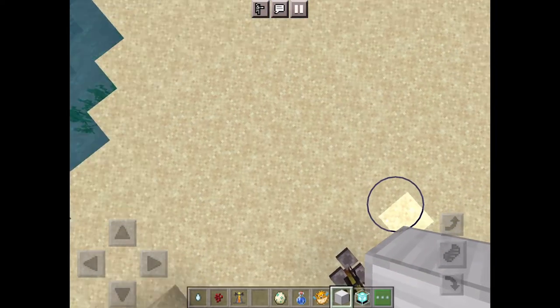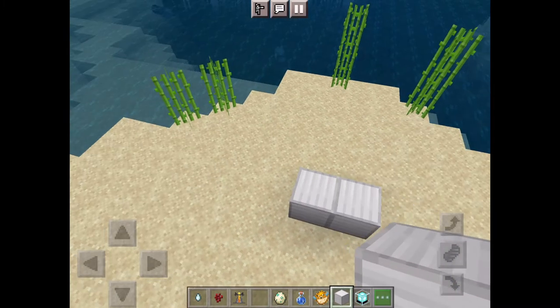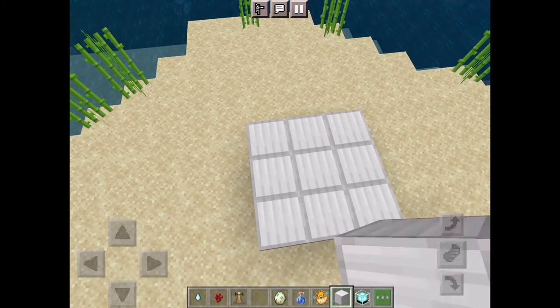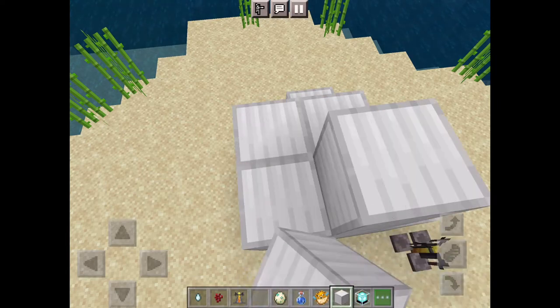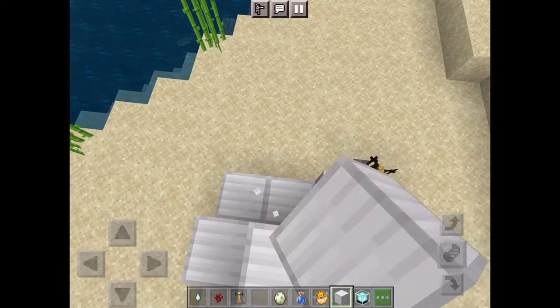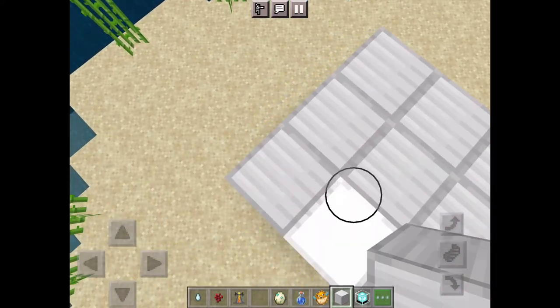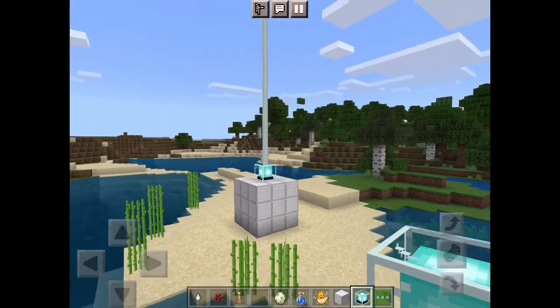Quick video on how to activate a beacon. You'll just need a beacon and a block of iron — you don't have to make a pyramid, just a three by three block of iron. You can also use gold, diamond, or an emerald. Just put the beacon there and you're done.